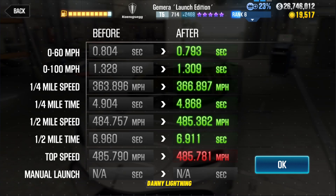Just so you guys know, these are the 4th and 14th fastest cars in the game at the moment. The launch edition is the 4th, and the regular Gamera is the 14th. Now let's talk about these cars a little bit.